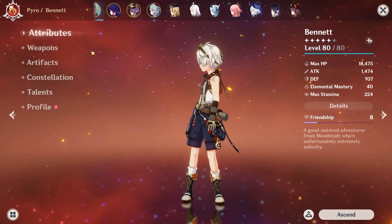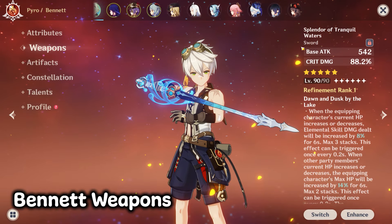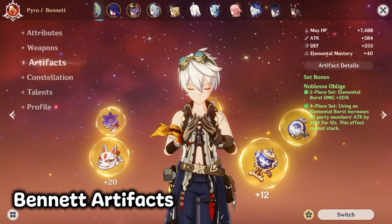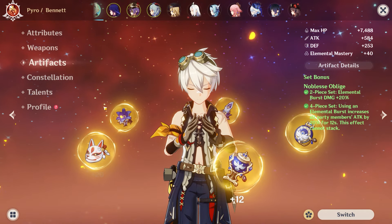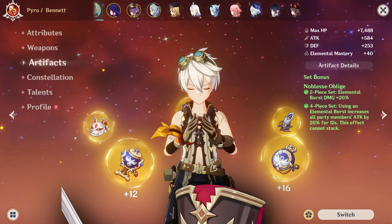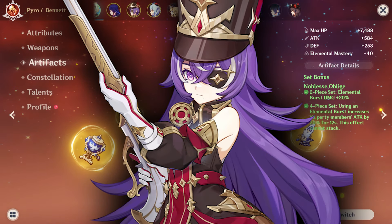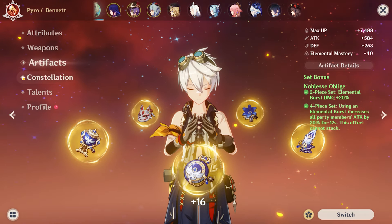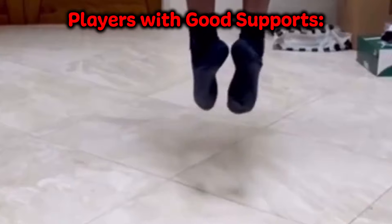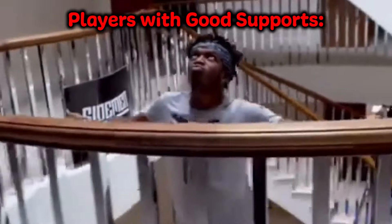Bennett is also similar to Kujo Sara in the sense that he also scales off base attack, meaning that you also want to make sure that he's levelled up high and the same goes for his weapon. For his artifacts, you want to run four piece Noblesse Oblige so that you can use that 20% attack boost when using his elemental burst, which can be quite useful. But if you feel like being different, you could always run the four piece Noblesse Oblige on Chevreuse instead, which can also be a pretty viable option. These characters will help you do more damage the more you level them, their weapons, and their talents, so if you're trying this with them fairly low levelled, you might not see the biggest results.